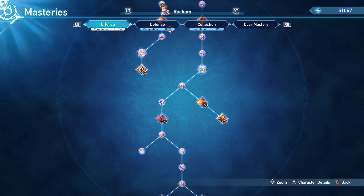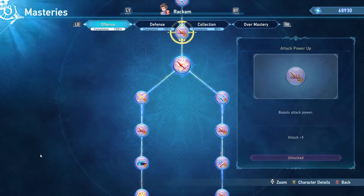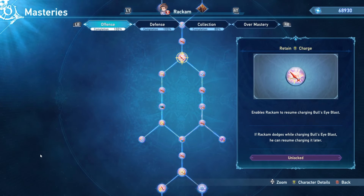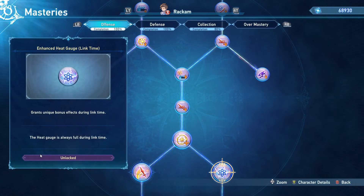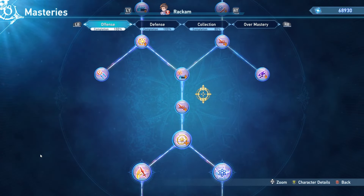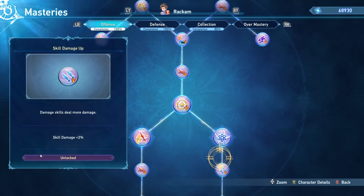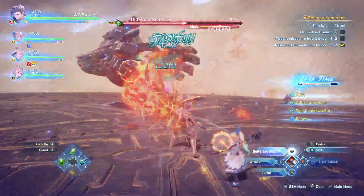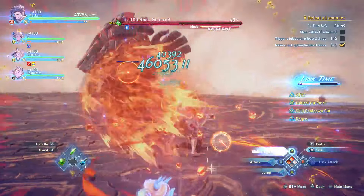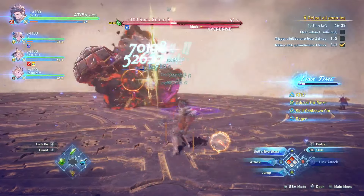Now let's talk about Rackham's unique masteries. The first is Retained Bullseye Blast Charge — if you dodge while charging Bullseye Blast while holding the charge button, you'll continue resuming the charge after the dodge, which is great for getting perfect dodges without losing your charge. The second is Enhanced Heat Gauge during Link Time — once you trigger link time, you'll have max heat gauge for the duration, so feel free to spam Bullseye Blast since you won't lose any heat gauge.